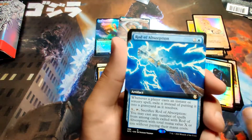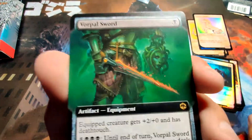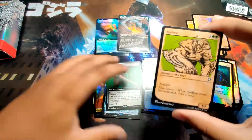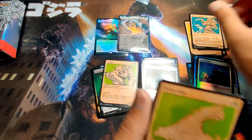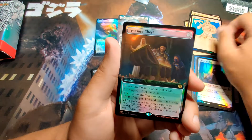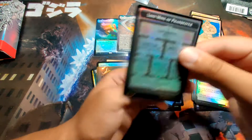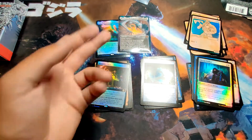We got a Rod of Absorption — honestly could use that in real life. Vorpal Sword — look at that artwork, beautiful sword. We got an Owlbear — honestly imagine seeing that thing at the top of a hill coming at you, I'm all set. We got a Windseer showcase, a slime — we're gonna call it the TikTok slime. Rime Shield, Frost Giant, a Treasure Chest extended art foil — that's actually very nice. Lost Mine of Phandelver and a token.